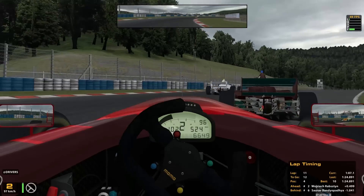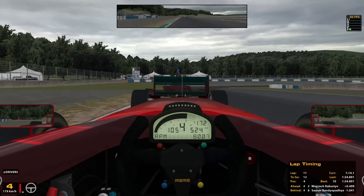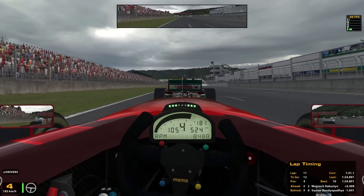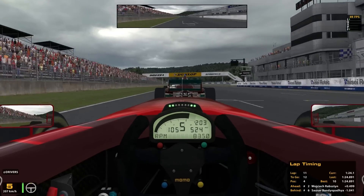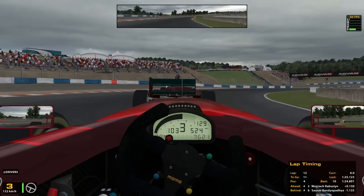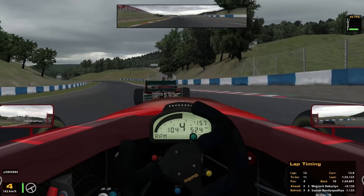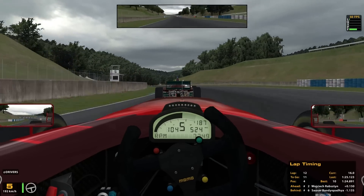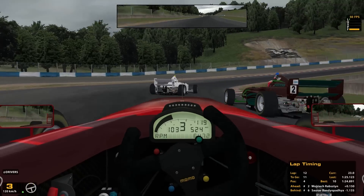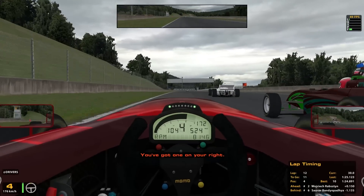Car number two is very close to the white car, so he might have another chance at the end of the straight. I'm slipstreaming on car number two and approaching at a very quick rate. I'm keeping my head cool and my safety rating up. 1 minute 25.1 - another quite slow lap, about 1 second off my pace. We are battling, but I don't think the white car has the pace over us, so I can expect an overtake pretty soon.